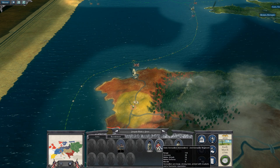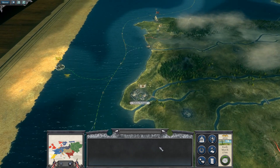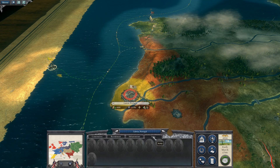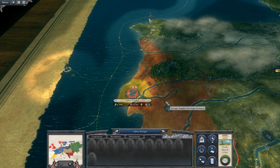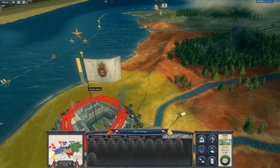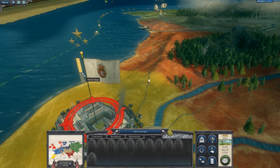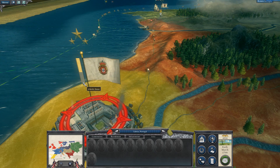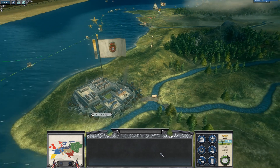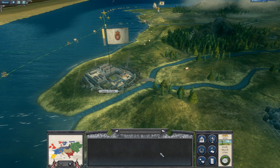Swiss grenadiers — he's got grenadiers already. So part of those are garrisons. Half of the full stack, which is about 10 units, is made up of actual garrison units which were only called upon when the town was actually attacked. Mine doesn't display that for some reason — I don't know why.